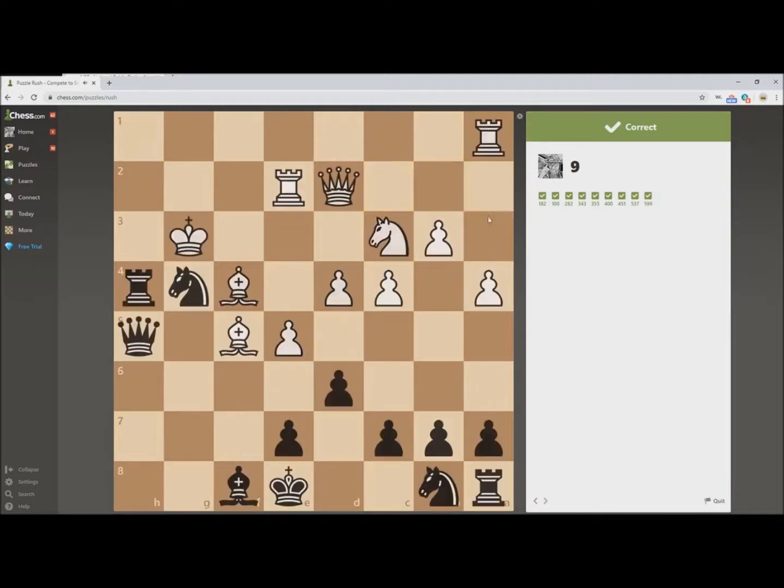We'll grab the Knight. To me that's a bad problem, because the follow up is very, very complicated. How does White win from that position if the King goes to E6? There needs to be more on that problem.